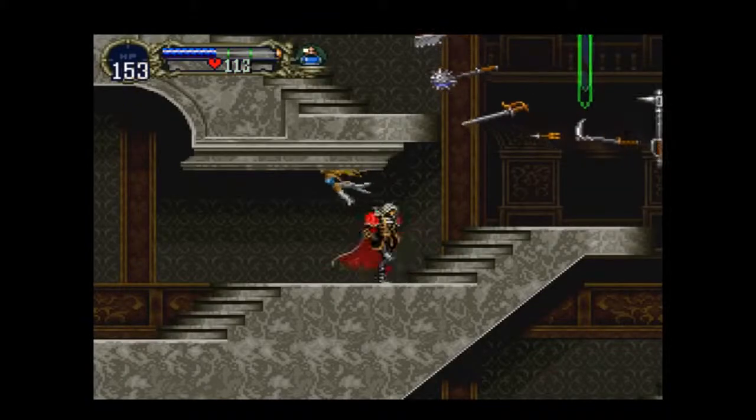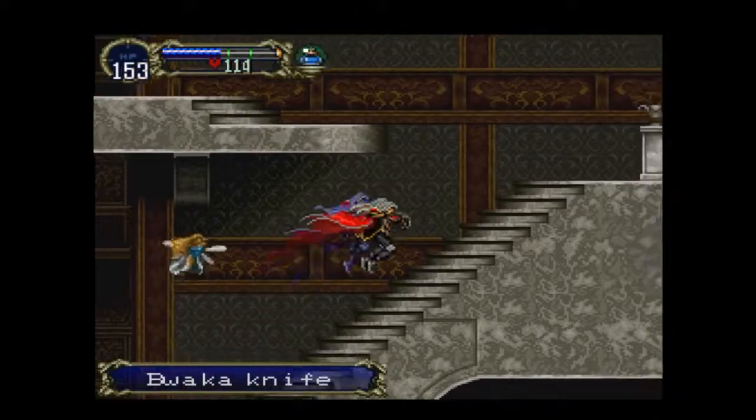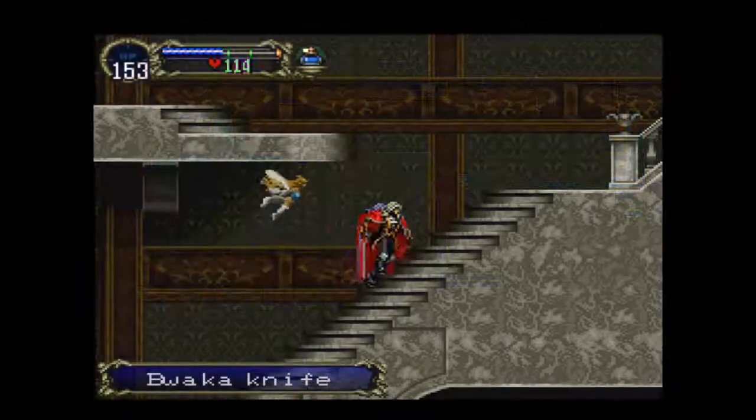All right, let's sort this all out. Block a knife — that's a good throwing weapon. Which way do I go? This way.